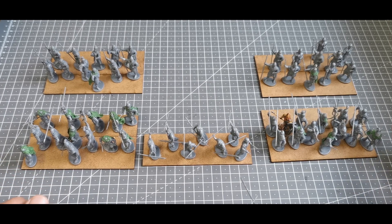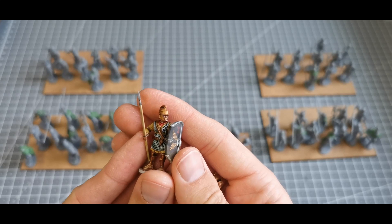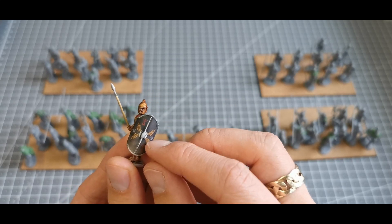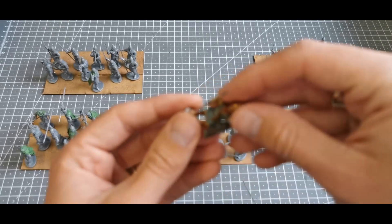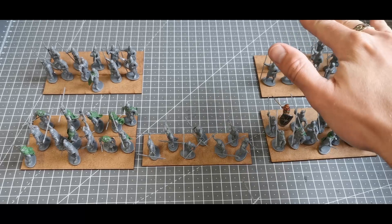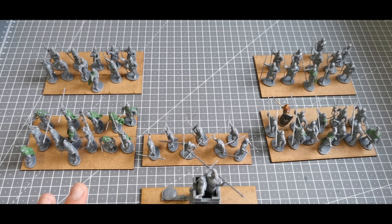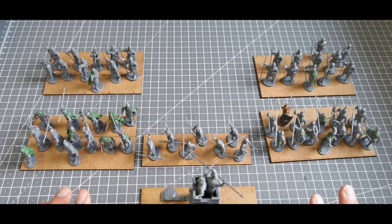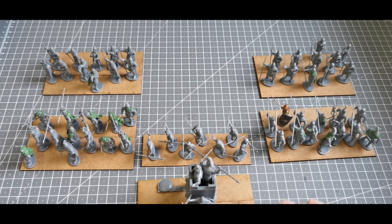So the first thing I'm going to be doing is working on the veterans and working out my color schemes. If you follow my videos you'll have seen the basic color scheme before — the tunic will change and I'm using shield transfers from Little Big Men Studios. I want to keep it fairly straightforward. I'll do one veterans unit first, then probably Libyan veterans, Libyan skirmishers, and then reward myself with an elephant. All in all I've got about 75 models, and I intend on doing a progress update each week in October. In other videos I'll discuss the history a bit more, look at the battles, and talk about why I've chosen certain troop types.